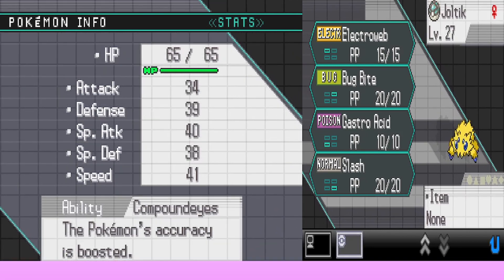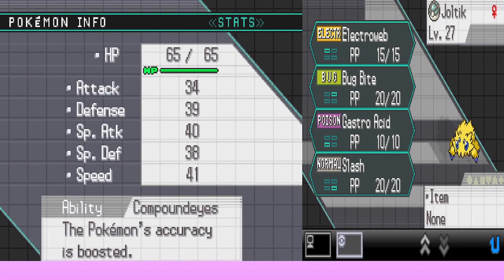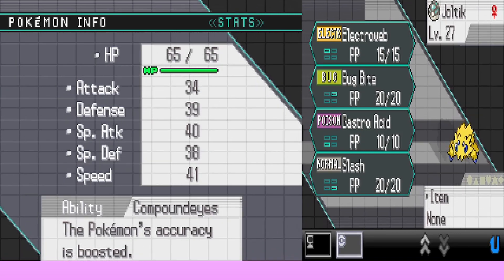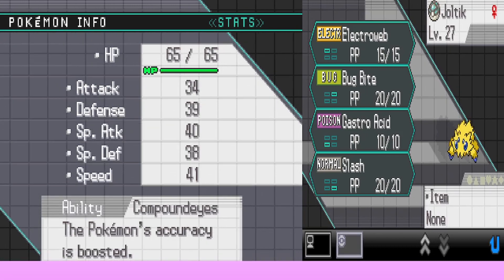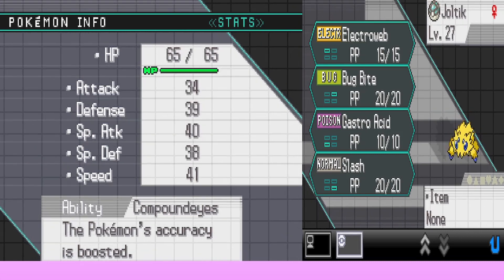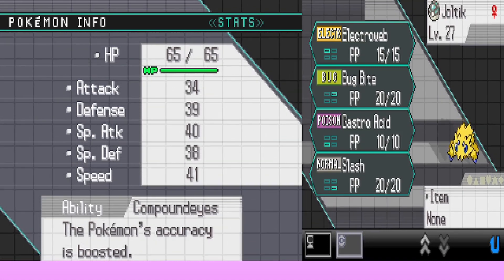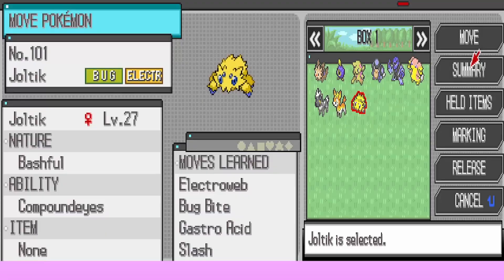Amy speculates about what Joltik might evolve into — probably a bigger tick full of electricity. Joe reveals it would need about nine more levels to evolve, so Amy decides not to pursue it. They leave Joltik behind in the PC.